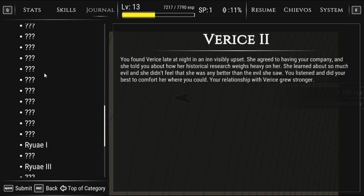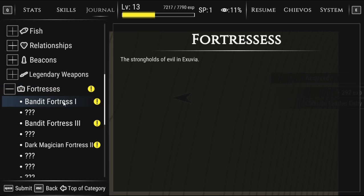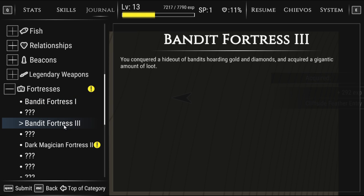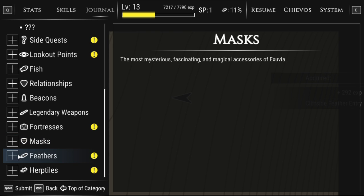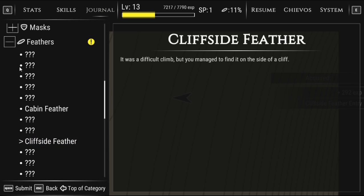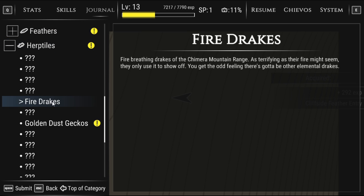Dating the party — I love how I have this. Relationships just with everyone. Beacons — I don't have any yet, it'd be lit up. Fortresses: Bandit Fortress one — 'conquered a hideout of bandits hoarding weapons and simple jewelry, acquired a small amount of loot.' Dark magician fortress: 'conquered a fortress full of dark magicians wearing silver embroidered robes and acquired a significant amount of loot.' Getting feathers — a cabin feather: 'found behind a cabin, you suddenly felt very claustrophobic, started singing a song, it was a difficult climb but you managed to find it on the side of a cliff.'